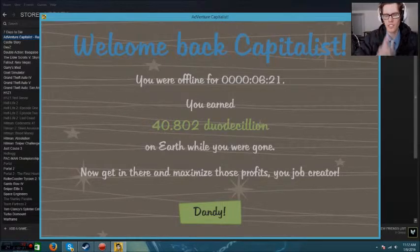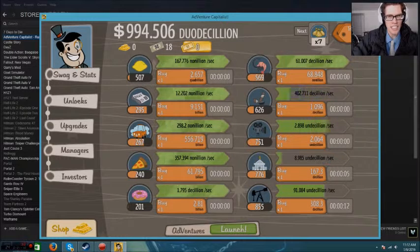I'll show you a little trick on how to get tons of money super fast. If you look right here, maybe you saw this already — I have 40 Duo Sicilian dollars. I have no idea how much that is, but it's a lot. I've only been off for about six hours, maybe six minutes. I have 994,516 Duo Sicilian dollars.